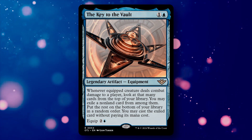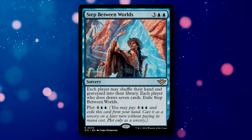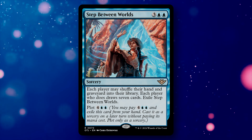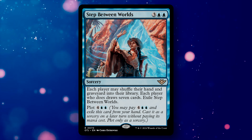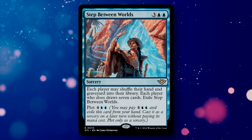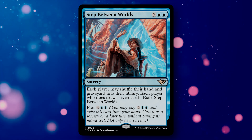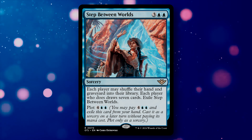Step Between Worlds is a 5-mana sorcery. Each player may shuffle their hand and graveyard into their library and draw 7, then you exile Step Between Worlds. It also has Plot for 6 mana, letting you exile it and cast it later at sorcery speed without paying its mana cost. This is a great reset button for decks like Muldrotha or the Mimeoplasm that dump lots of cards into the graveyard and may need to recover from overextension. Because it's a may ability, not every player is required to reset.